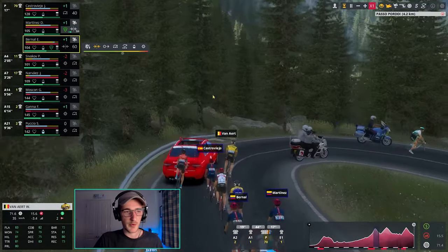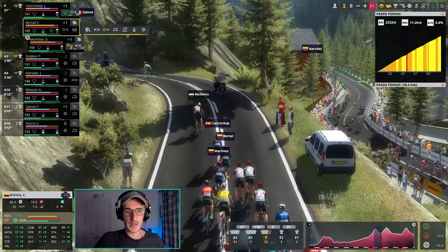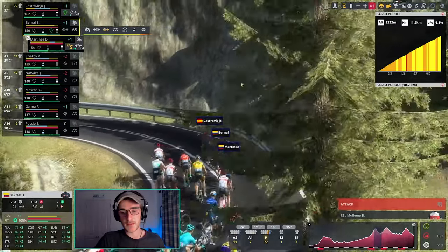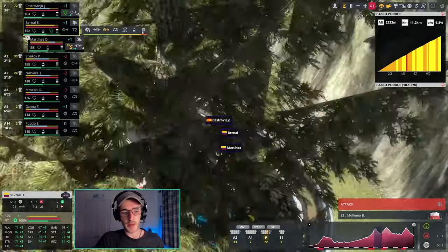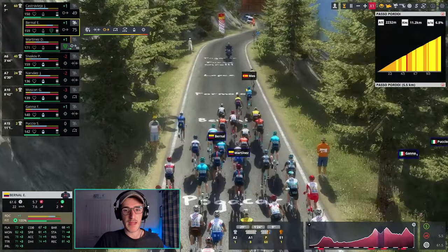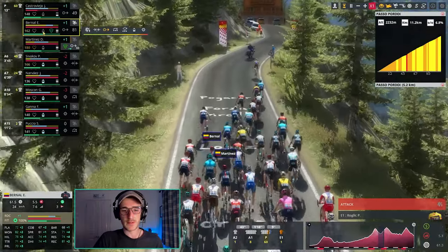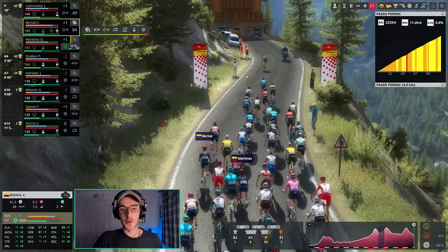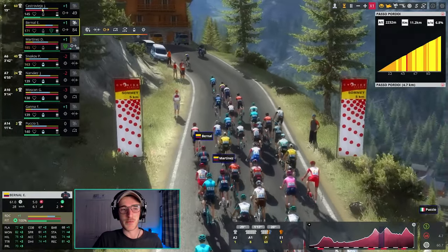Emmanuel Buchmann is on the attack for Bora-Hansgrohe onto the Pordoi. Buchmann is up the road. Molema decides to follow for Trek-Segafredo. I'm going to stay sat in for now — I may blow it up towards the second half of the Pordoi though. Okay, it's all come back together and there goes Primoz Roglic. The guys have been so aggressive on this stage so far. What a difficult stage we've had already.